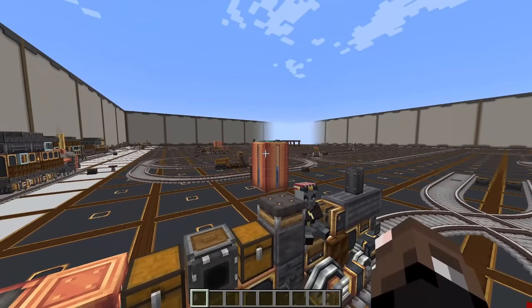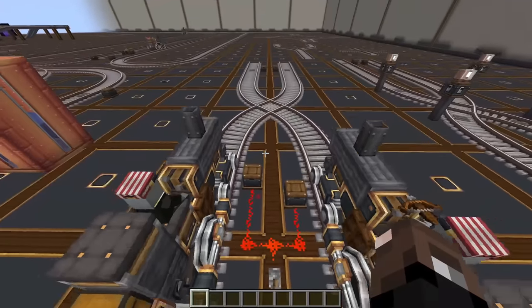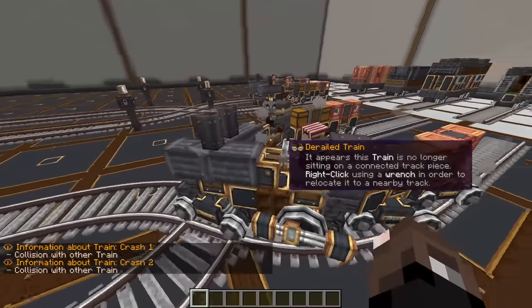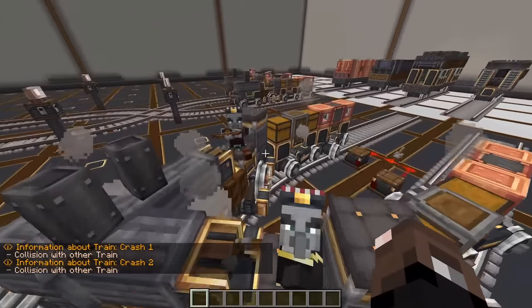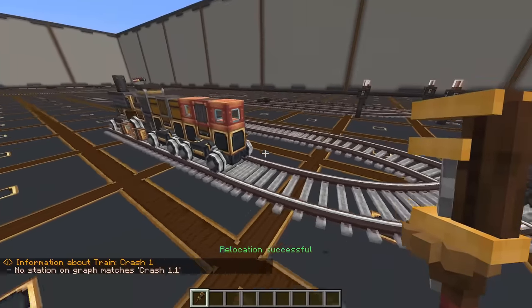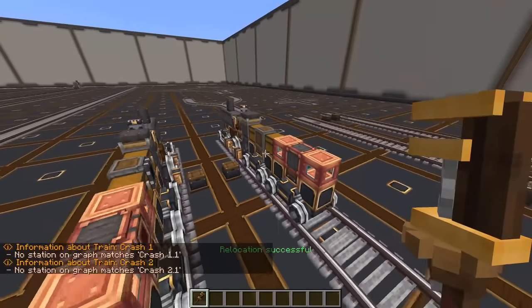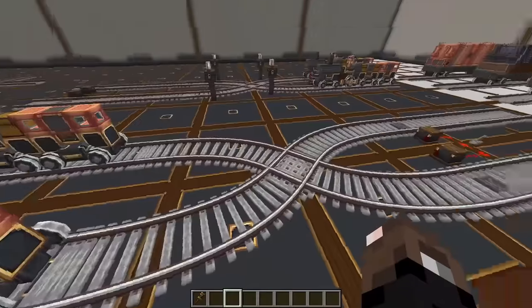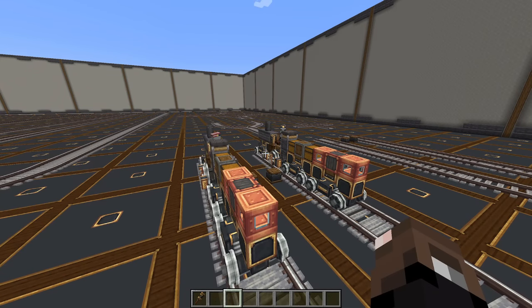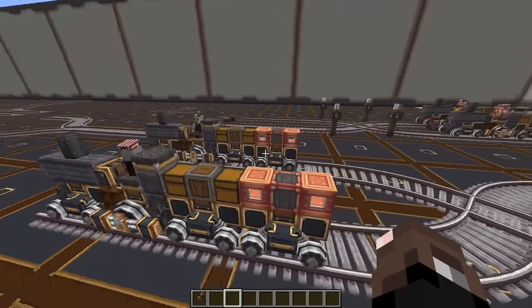Now we're going to take a look at junctions and how to make them function properly. If trains don't have junctions set up properly, they will actually crash. To fix crashed trains, grab a wrench, click your train, and click wherever you want it moved to along the line. Especially for automatic systems, you really want to have your signals set up correctly. You will get a 'collision with another train' notification when crashes occur so you can go fix them, but we want to avoid that as much as possible.